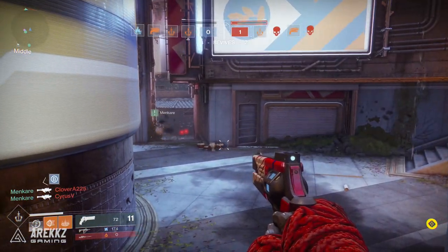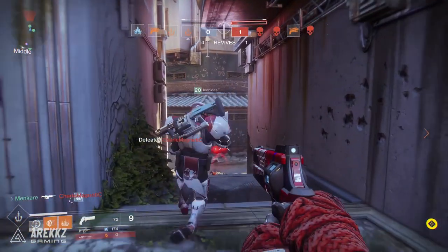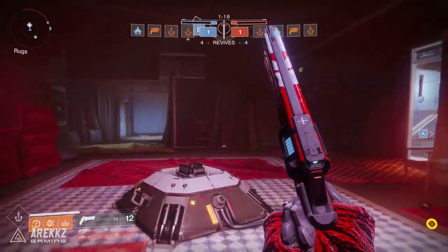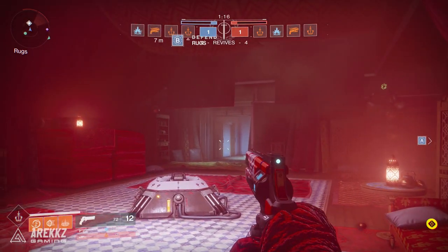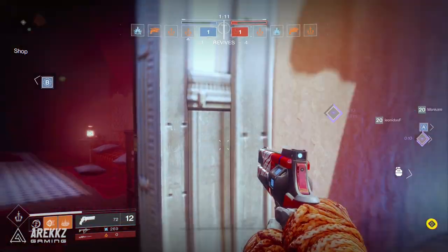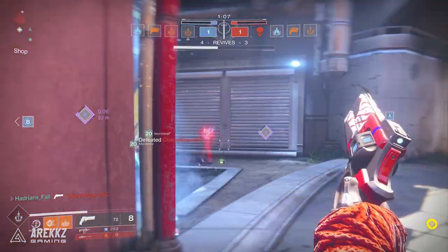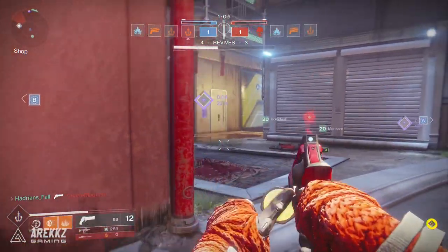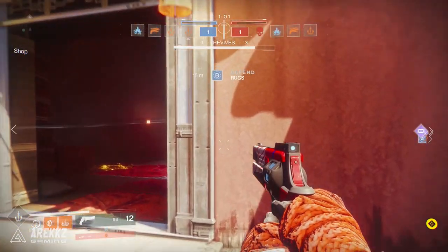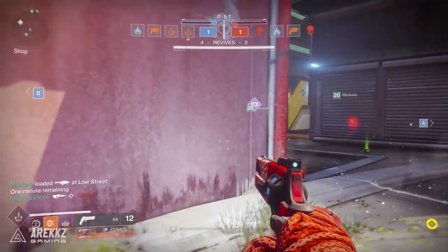Today we'll be talking about weapon mods — they're now a thing — the new Veist weapon foundry, the possibility of weapon skins, and also the way power ammo now works in the Crucible. Also worth noting we are now exactly a week away from the E3 conferences kicking off, so in a little over seven days we should have some new Destiny 2 information, perhaps a new trailer from PlayStation's press conference.